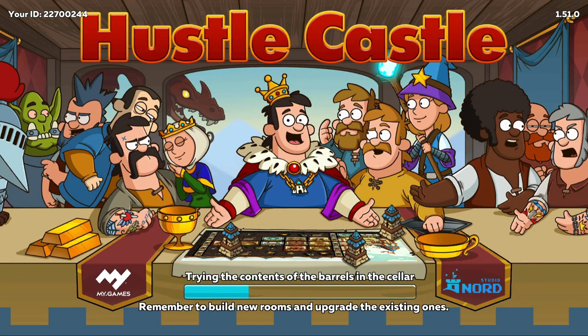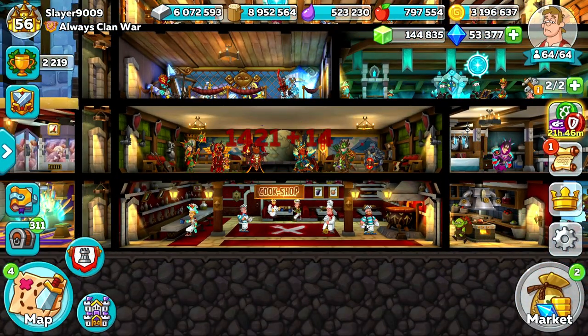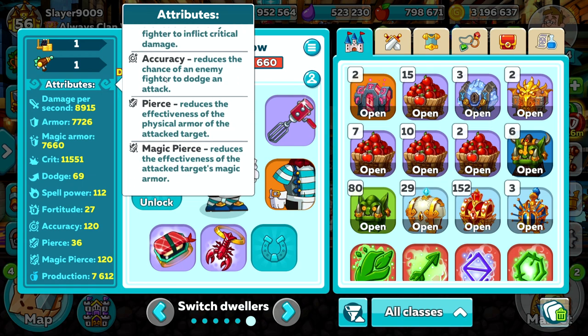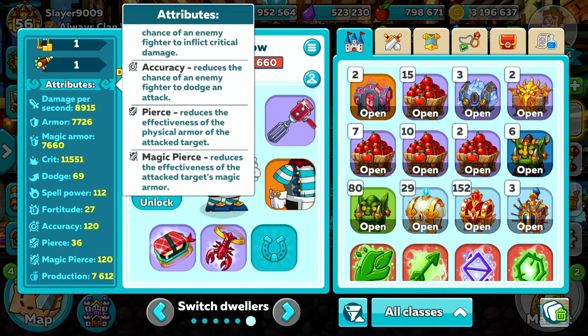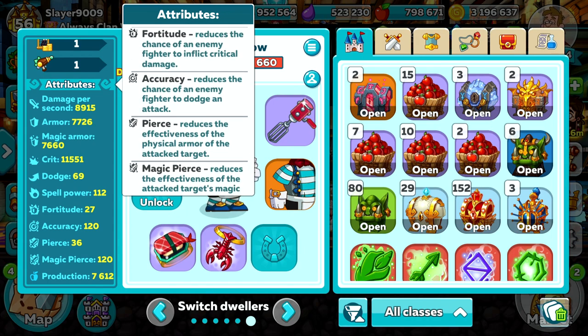Just before we cover the tips, let's talk about the new attributes and what they're going to be useful for. The first new attribute is Fortitude, which reduces the chance of an enemy fighter to inflict critical damage. The second is Accuracy, which reduces the chance of an enemy fighter to dodge an attack. Then we have Pierce, which reduces the effectiveness of physical armor of the attacked target. And lastly we have Magic Pierce, which reduces the effectiveness of the attacked target's magic armor. These are all the new attributes you can be seeing on your fighters in the near future, and could all have some great benefits.